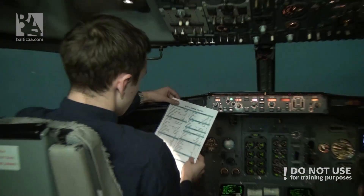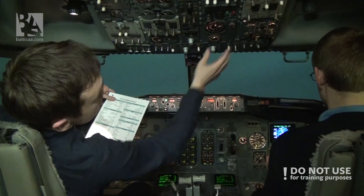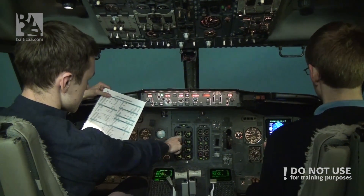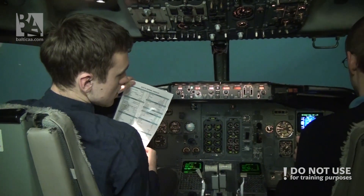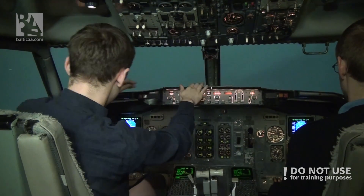After takeoff checklist: Engine bleeds are on, PAX are auto, landing gear up and off, flaps up, no lights. Altimeters 1013, 1013 set, and crash check. After takeoff checklist is complete.